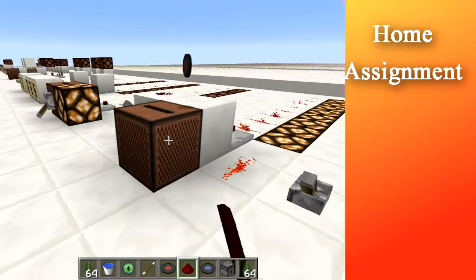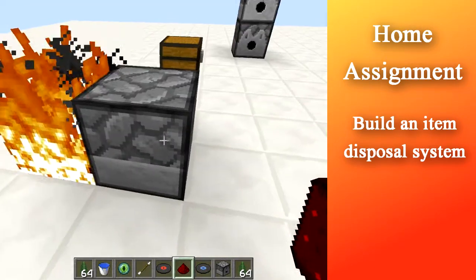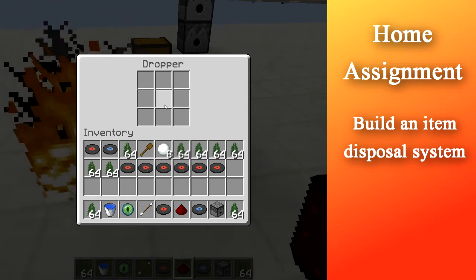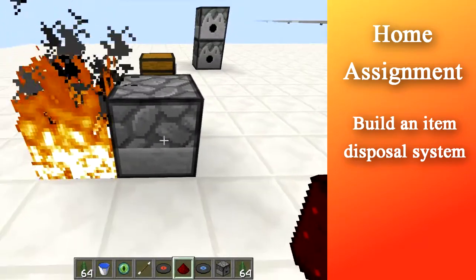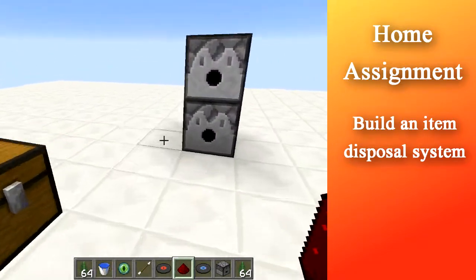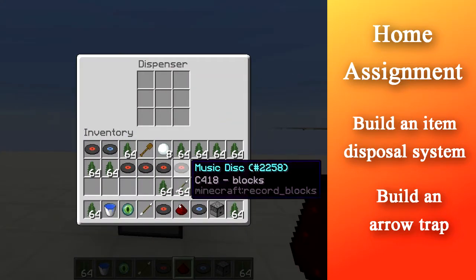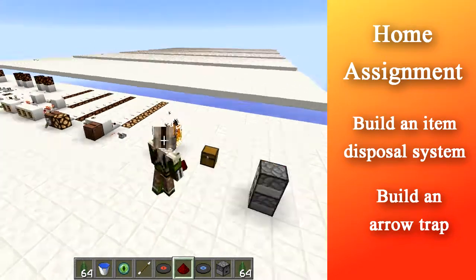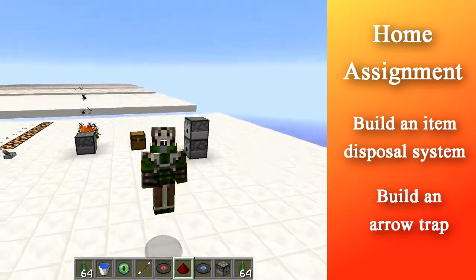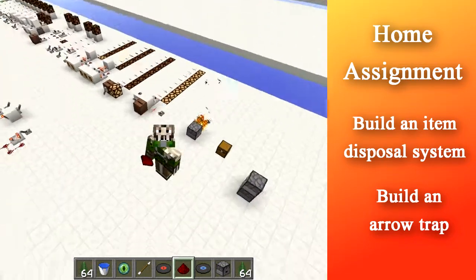So, home assignment. I want you to build an item disposal system: a dropper that fires as long as something is in it, then stops when the dropper is empty. The other thing I want you to build is a chest that, when you take out items, starts a dispenser firing arrows at you rapidly. Thanks very much for watching — tell me how it went, give a like if you enjoyed it, and I'll see you next time.